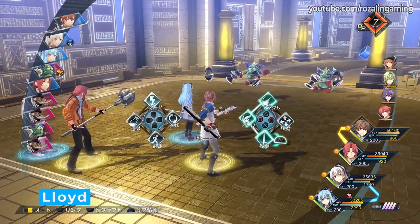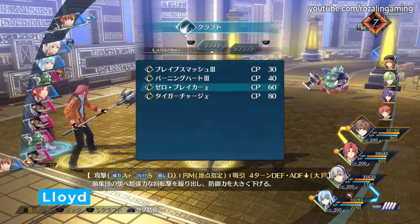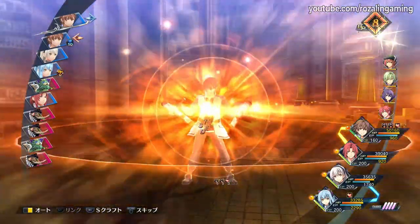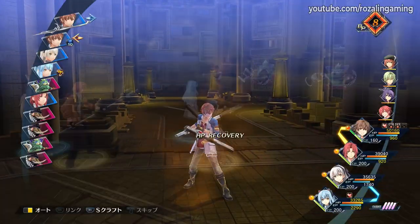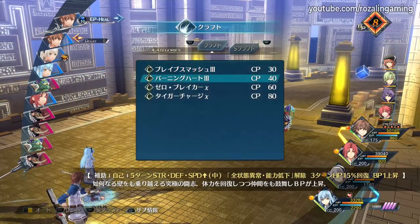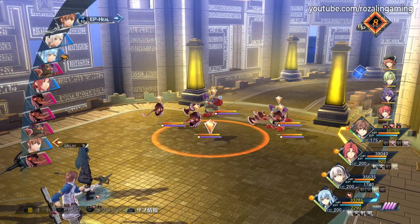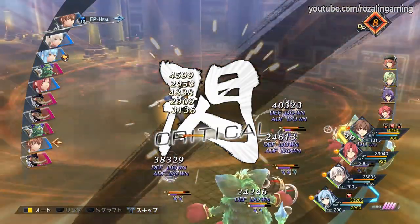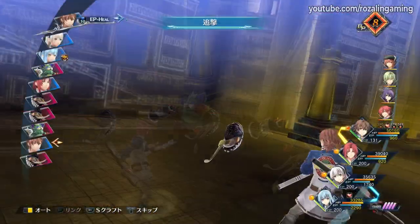Just like with previous entries, Lloyd is a physical attacker with a good mix of both single target and multi-targeting crafts. What sets Lloyd apart from others in his route are his Brave Orders, specifically Toughness Shield and his signature self-buffing craft, Burning Heart. Toughness Shield will decrease the damage your party takes for 6 counts for the low cost of only 1 BP, making it extremely efficient for keeping your party alive.